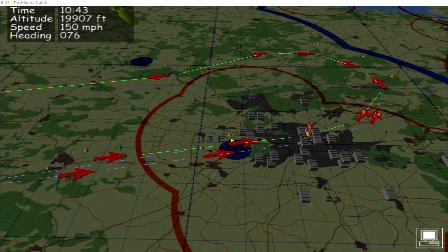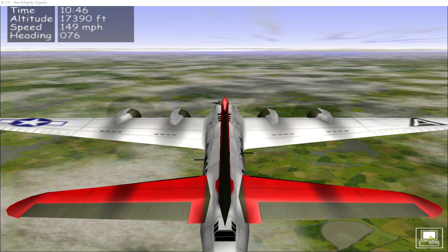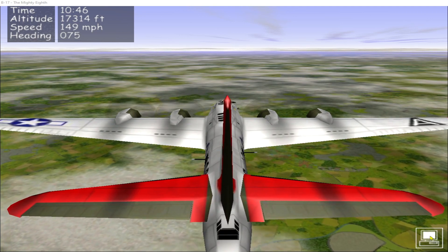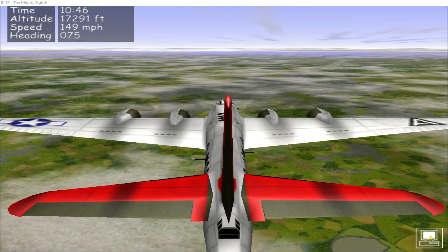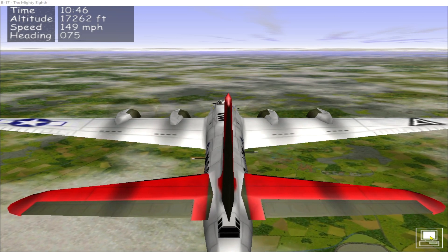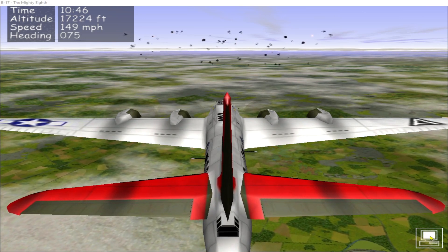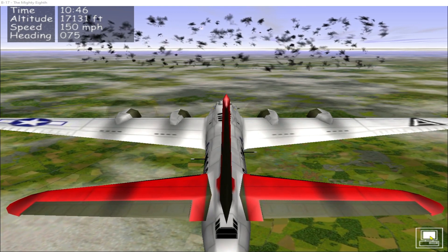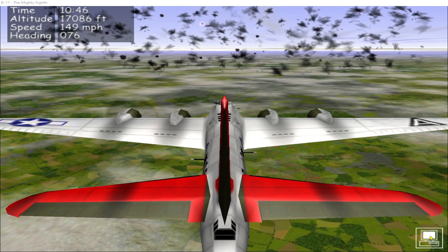The 109s have disengaged now and we're about to hit the flak fields around Berlin. I'm going to drop the initial point down to about 15,000 feet. That will take us underneath the flak as we're coming in towards the target. Hopefully we'll be going underneath it for most of the way to the target until we hit the initial point and go wings level, and then we'll be at the mercy of the flak.